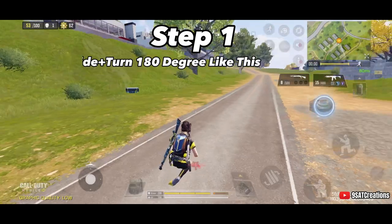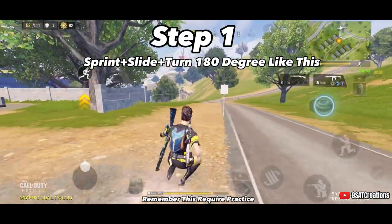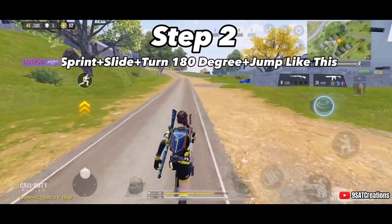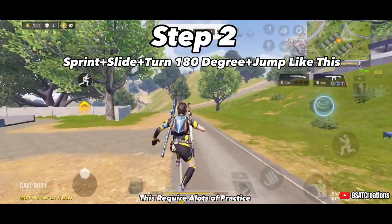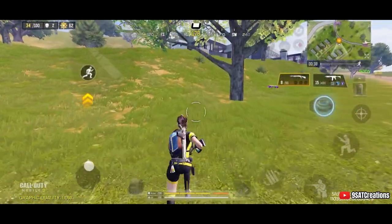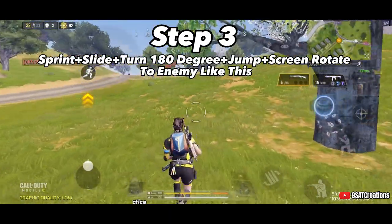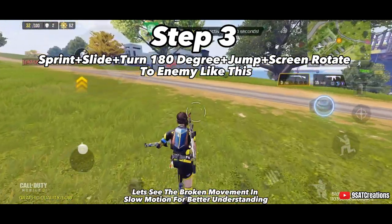Step 1: Sprint, slide, then turn 180 degrees. Step 2: Sprint, slide, turn 180 degrees, then jump. This requires a lot of practice, so practice it during the game. Step 3: Sprint, slide, turn 180 degrees, jump, then rotate the screen toward the enemy. This also requires a lot of practice. Watch the broken movement in slow motion for better understanding.